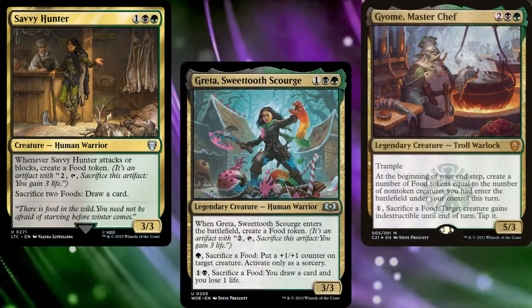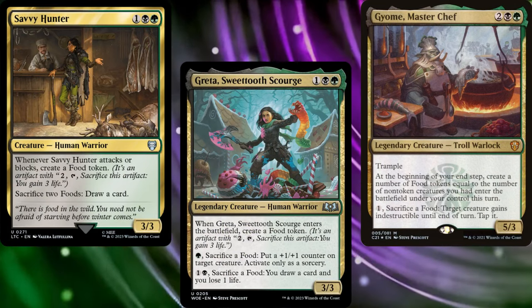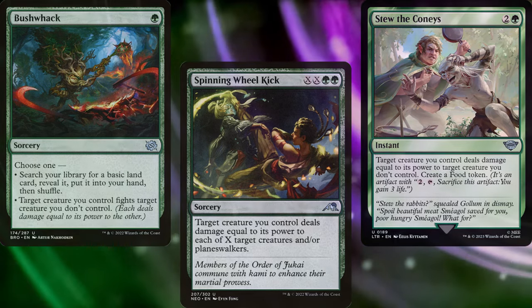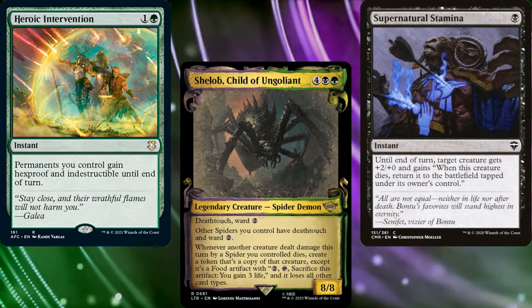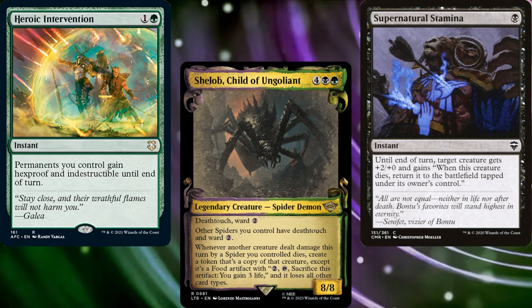We also have plenty of ways to sacrifice food tokens in Savvy Hunter, Greta's Sweet Tooth Scourge, and Gyome Master Chef. But at the end of the day, the purpose of this deck is to use fight spells to kill our opponents' creatures and then beat them to death with copies of their own creatures. We've got lots of ways to protect our creatures so we can win those fights, allowing us to kill our opponents quickly and easily.